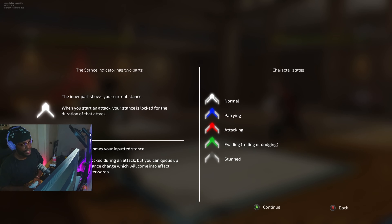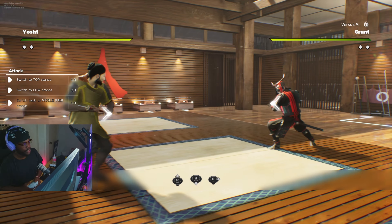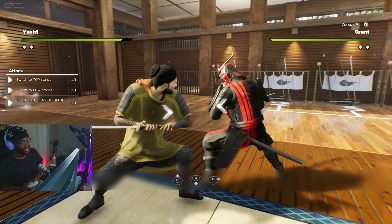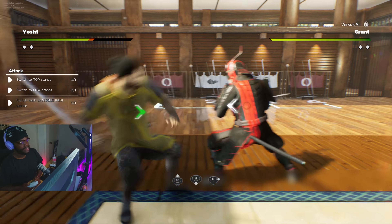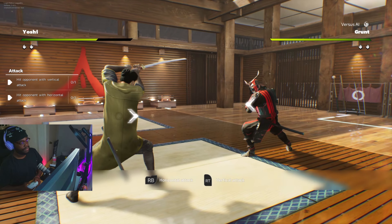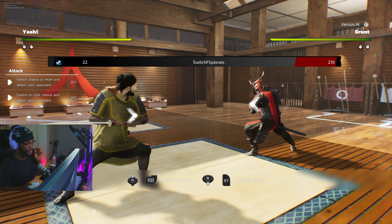Normal is white. Parrying is blue. Attacking is red. Evading, rolling, or dodging is green. And stunned is gray. Practice changing stance — switch to top stance. So this is left stick movement. There's no run. You can switch stance with A, B is to dodge, and you can dodge and dash. Pressing B alone gets you a raw backdash. Holding forward gets you a dash forward. There's a recovery time between dashes so you can't go crazy — there's no backdash cancel. RB for horizontal attacks, RT for vertical attacks. This game is called Die by the Blade.